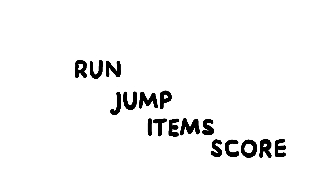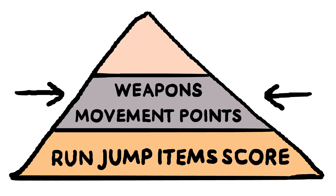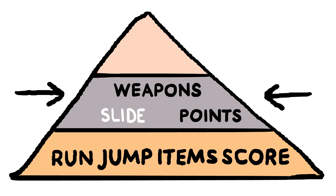It's important to note that these mechanics are the lowest level mechanics. It's like a pyramid, where each level supports the next. Golden Trophy has run, jump, items, and score at its base. The next level is: what are those items and how are they used? They are weapons that attack enemies. The jump mechanic allows for movement in the air, and run can lead to the ability to slide. Points go to your final score and ranking.